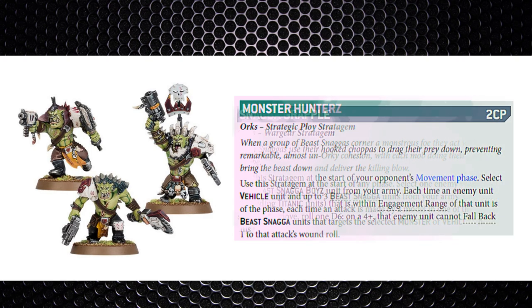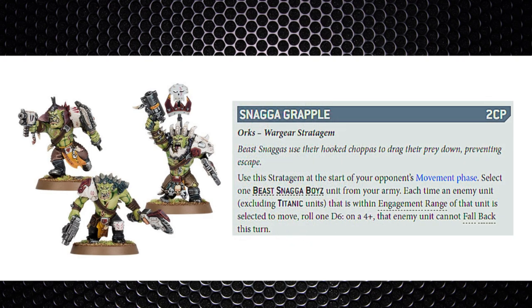The last notable stratagem is Snagger Grapple — 2CP, used in the opponent's movement phase. Select a Beast Snagger unit within engagement range, and on a 4+ the enemy unit cannot fall back that turn. It's a 50/50 roll, but if successful we simply cannot fall back at all. Warriors, monsters, and vehicles need to stay clear of these guys, as a competent player will use these stratagems effectively.